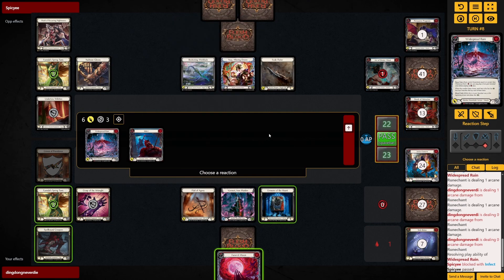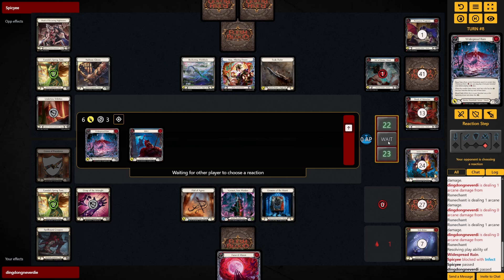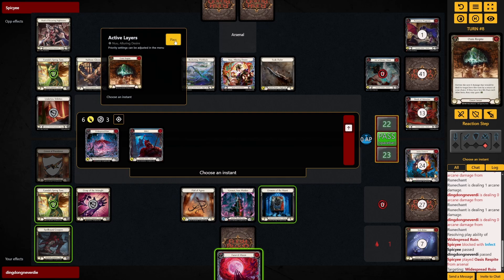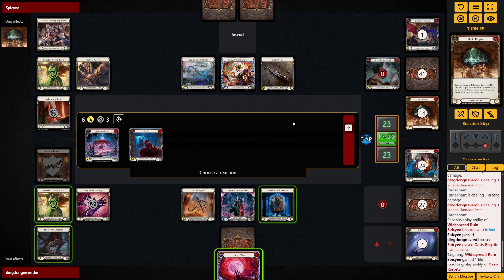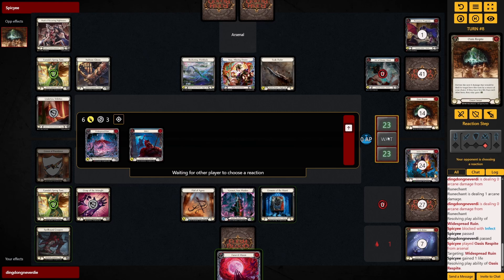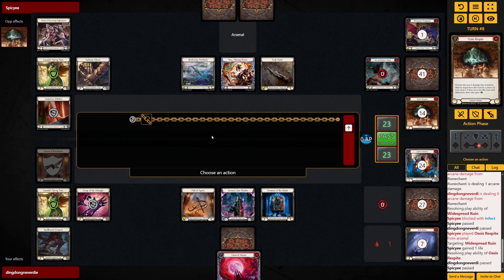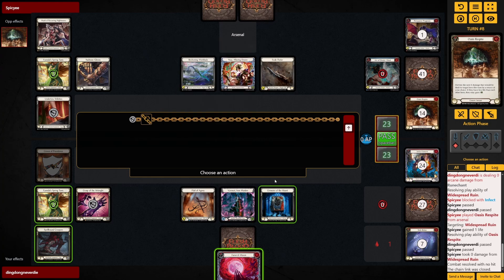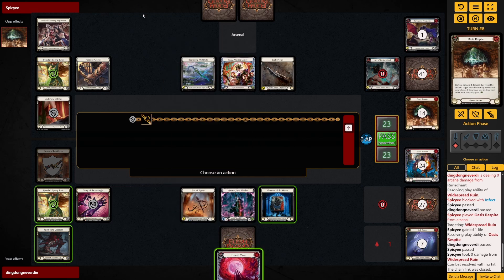If I close the combat chain here I get to banish a Requiem. Or if I really want to, I can break the Grimoire of the Horn here, then get the Eloquence token, play the Funeral Moon, then swing with the Eloquent Eulogy — but that would be stupid.